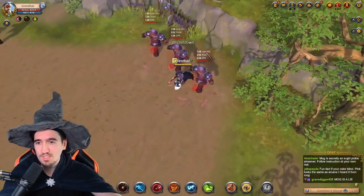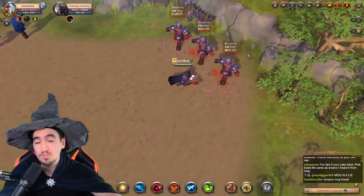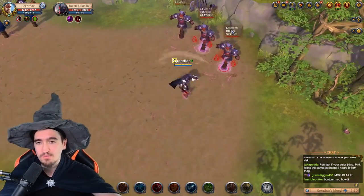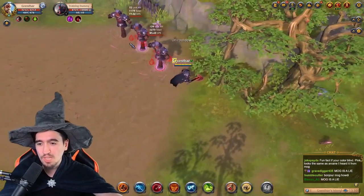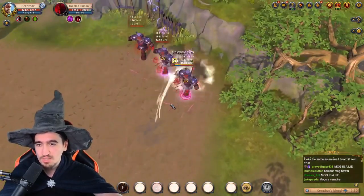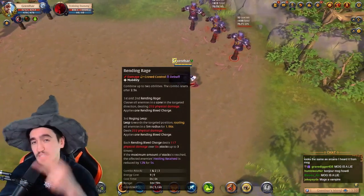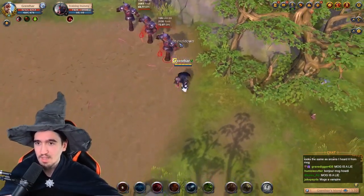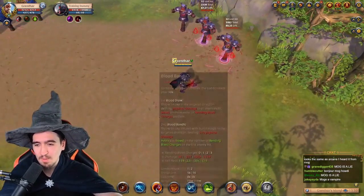This Q looks like this — it has three stages, and all the stages apply a bleed stack on your enemy. If you use the third stage, it's going to go on a long cooldown. DPS-wise, it's very effective to use just the first and second Q. The third one is only good for catching people trying to run away. The reason you want bleed stacks on your enemy is twofold: first, it reduces healing received, which is great anti-heal; and second, it boosts the damage of your E.